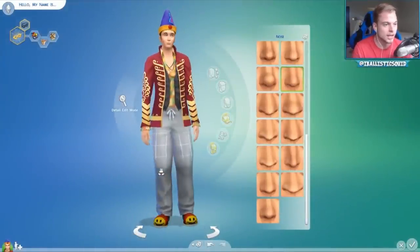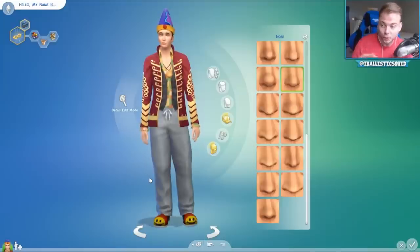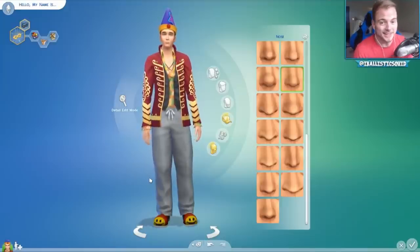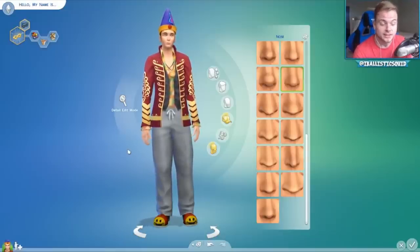I want to test his walk out. All in all we haven't really done too bad — he's got his hat, he's got his face, he's got his clothes on, he's got his shiny smiley shoes. It looks like a Sims 4 Boris — it's not the old Boris but we're trying our best.